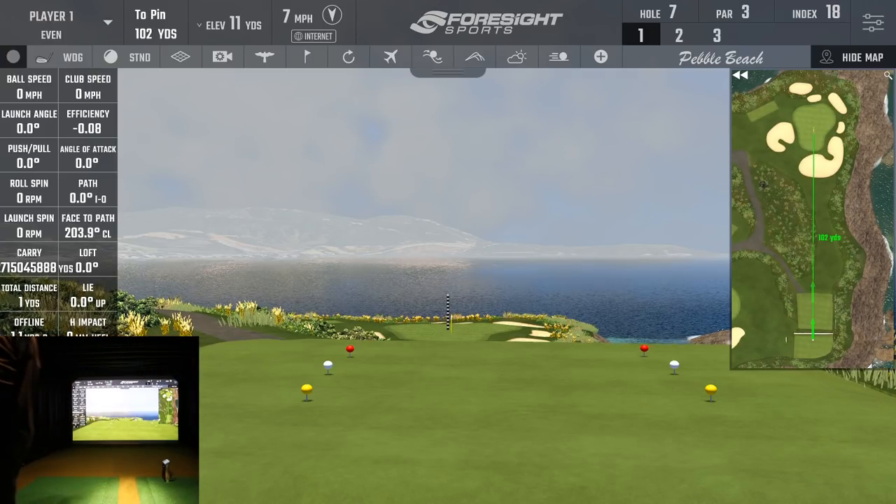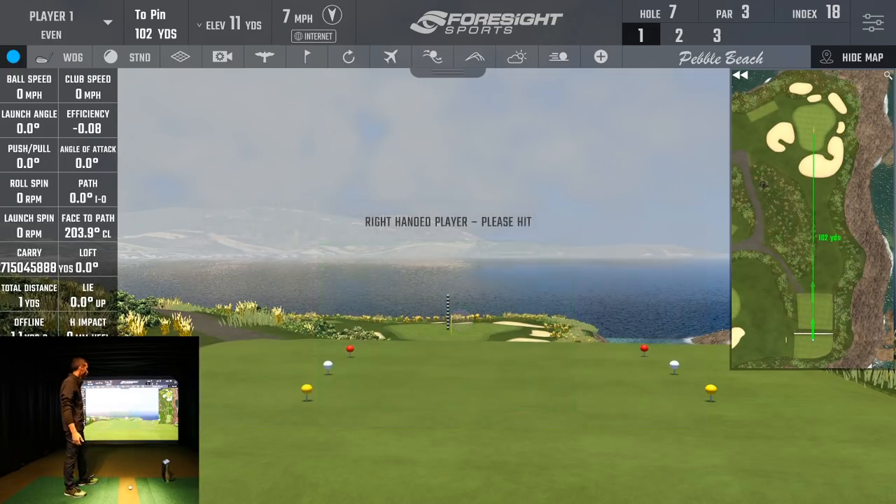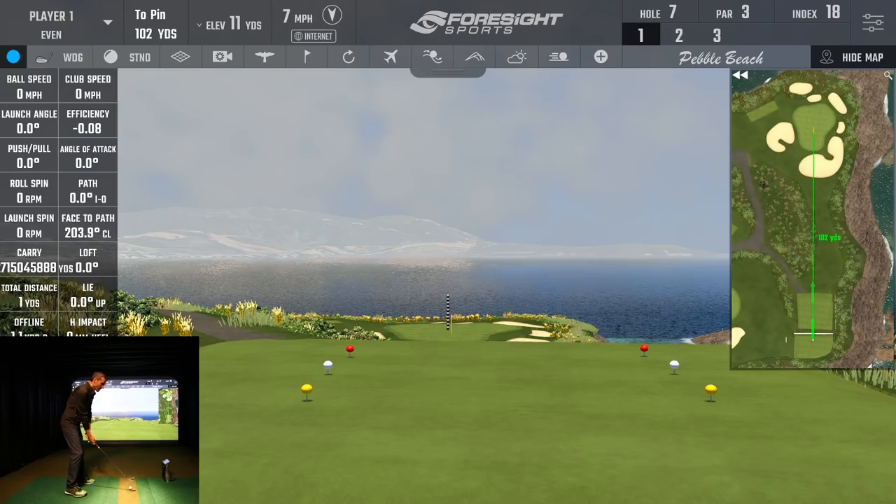Let me throw the swing camera back up and hit a few balls to show you what's available while you're in practice mode. If you were a swing coach with someone in the studio, working on things, what a better way to practice short game than playing number seven at Pebble Beach and having all your data available. It's 102 yards with a little wind — I can play a soft pitching wedge and it usually plays quite well.